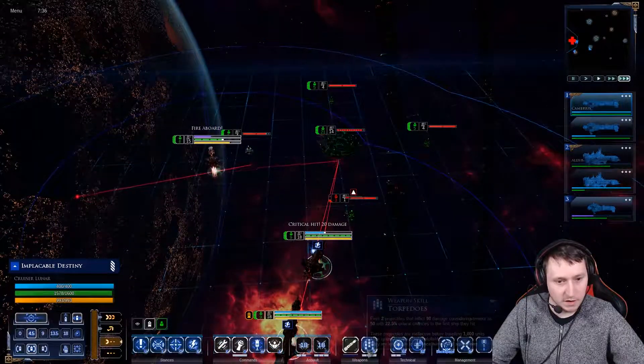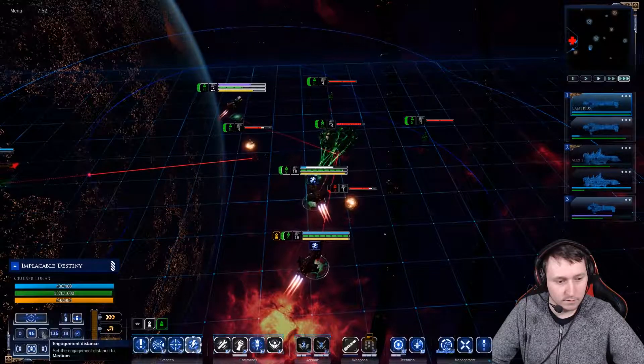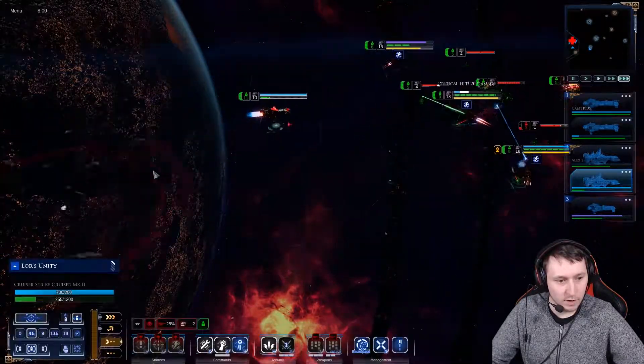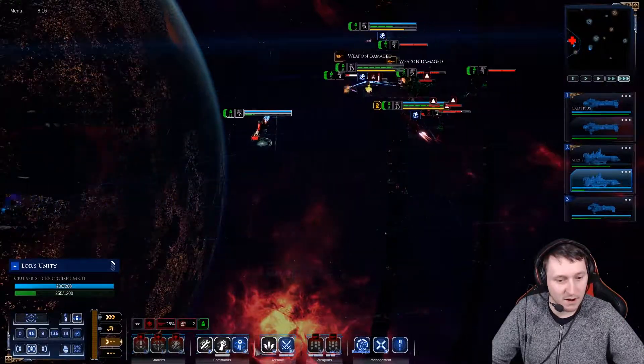Throw the boss stations. Engage chrysalis protocols. Begin rearmament. What are you doing? Or just stay away.